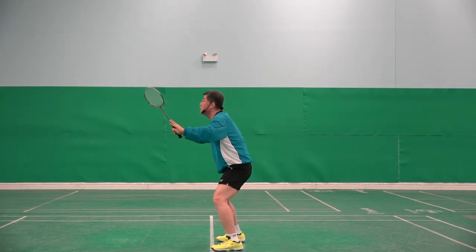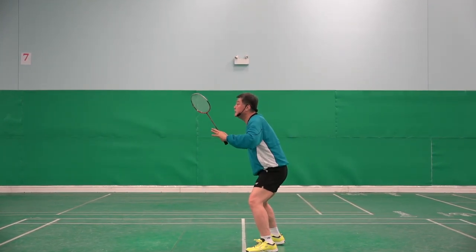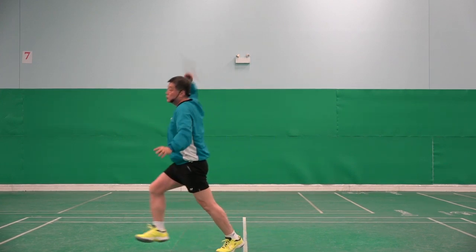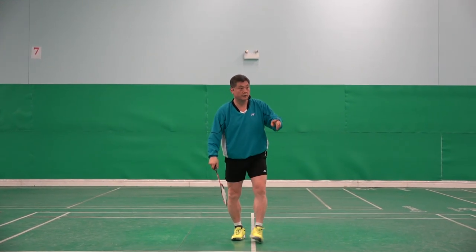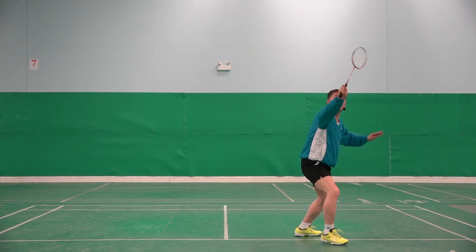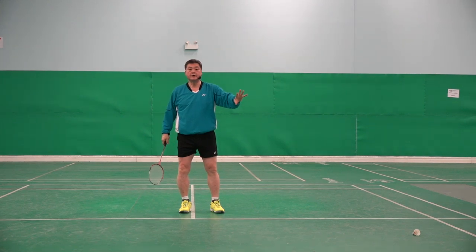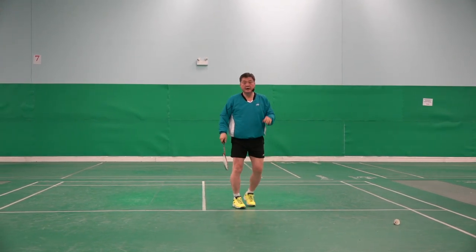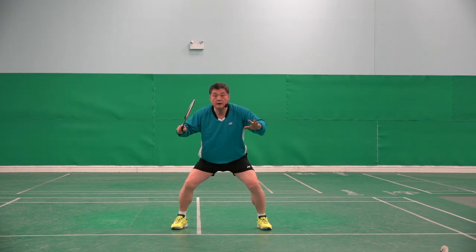Wrong way: one, two. Right way: one, two — much safer and more powerful. So on your left side you should be able to use both. When the shuttle is high, use backhand, but you must do the 'one-two' read to make that decision.